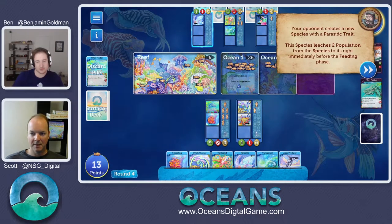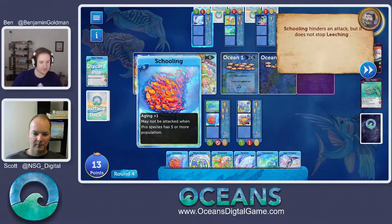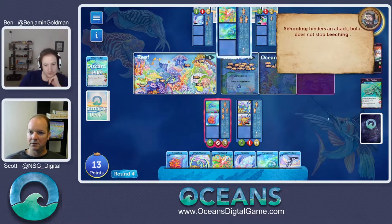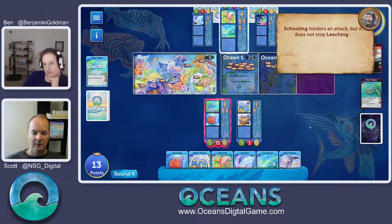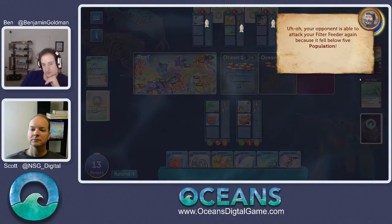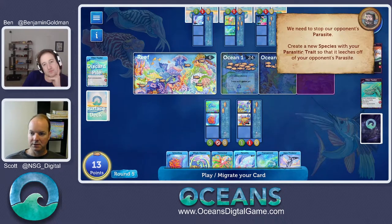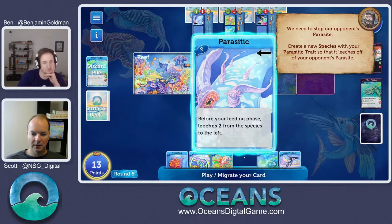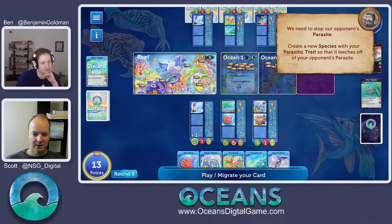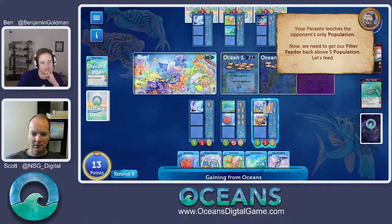He took two from our whale cleaner and now we've dropped below the critical threshold of five to activate schooling, so schooling deactivates. And now we can get attacked again twice — Mr. Tentacled is up there. We've got to slow down that parasite before it sucks us dry. We'll play his own game back at him — take our parasite and leech off his parasite. We just took his one remaining population. And now we're going to get our filter feeder back above five to reactivate schooling. We are in good shape.